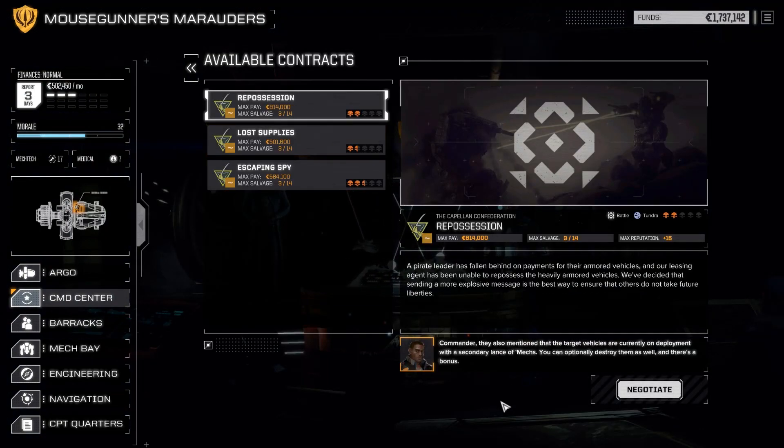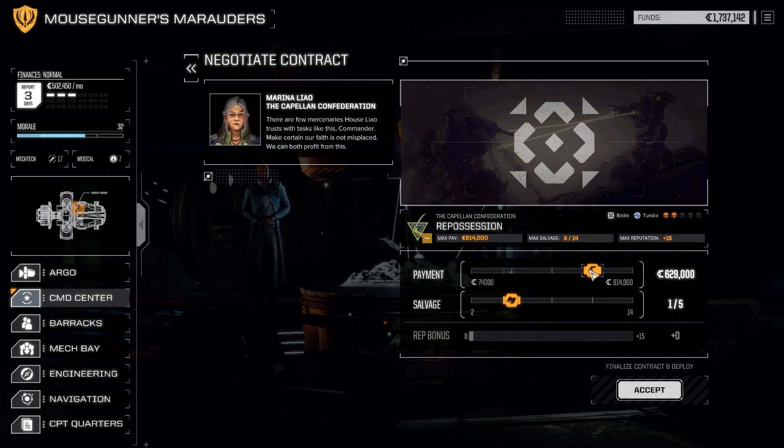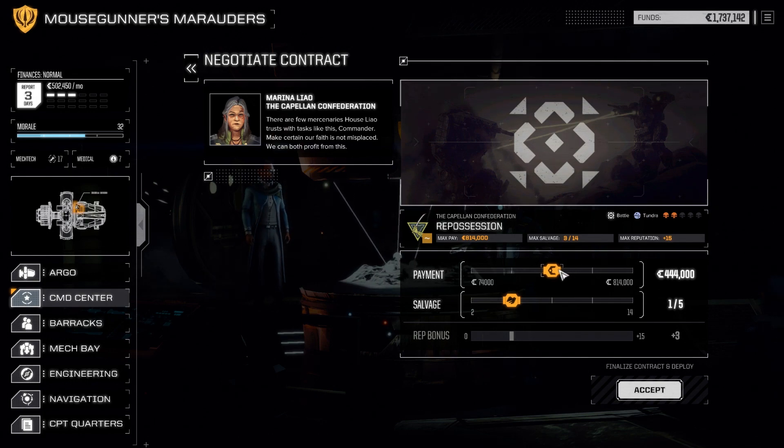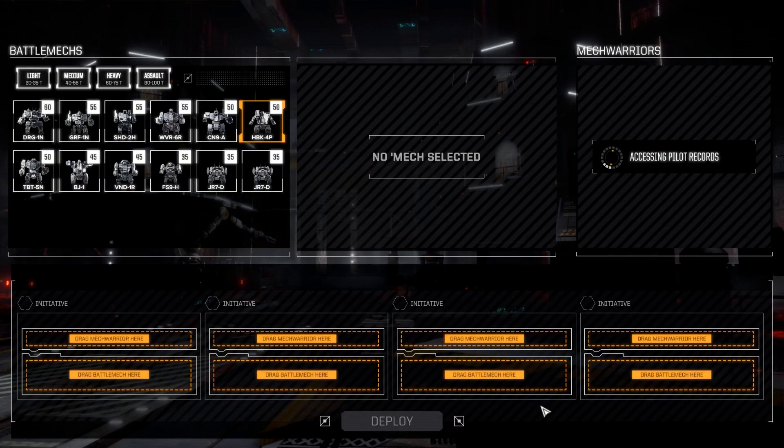The one I've decided on is repossession. I like the mission description, and I also like the environment — tundra, so we're not going to have to worry as much about heat. I've decided to go more for money than salvage. I don't really know if there's going to be mechs here; it could just be vehicles, in which case I wouldn't really want the salvage since the weapons systems usually aren't special. But this is quite a bit of a money upgrade, so I'm going to go for it, although I'll regret it if we see a lot of promising mechs.